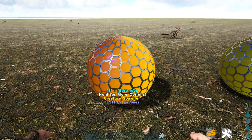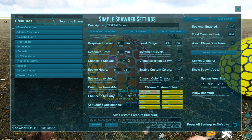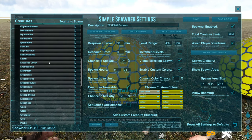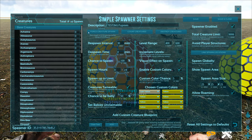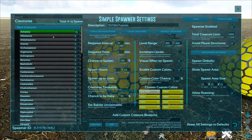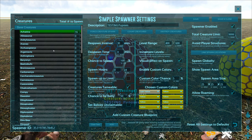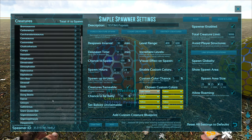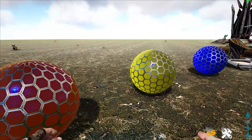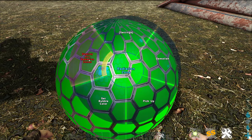The creature spawner has a lot to it but it's not difficult once you play with it. All the vanilla dinos are already listed on the left side — that's probably the most important part. If you want to spawn a bunch of akatinas, you click on them, set how many you want, it goes green, and make sure you always click the Save button after any change. You can do this throughout the whole dino list.